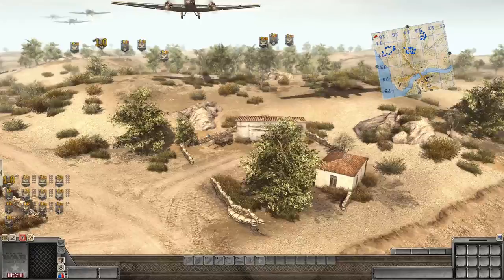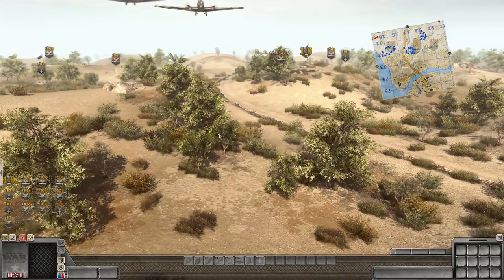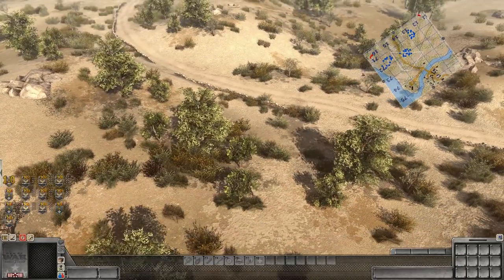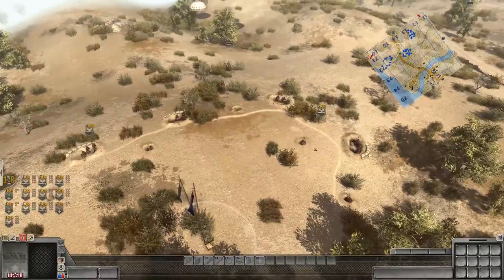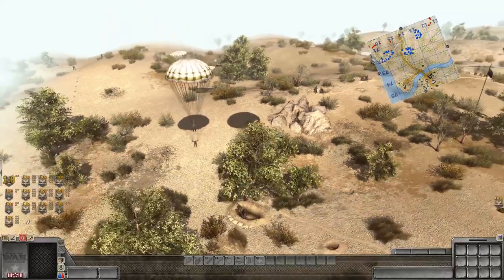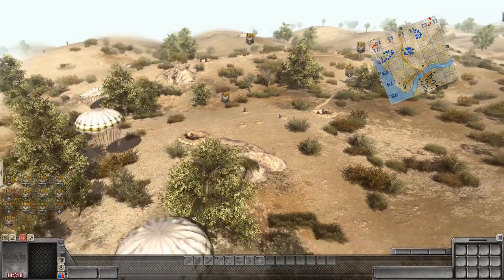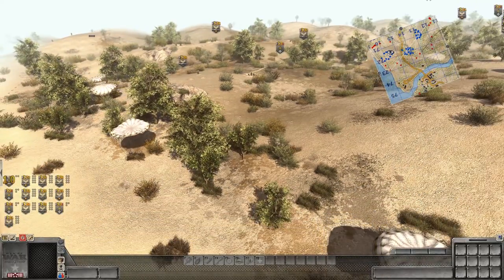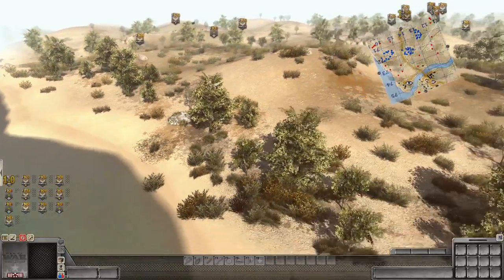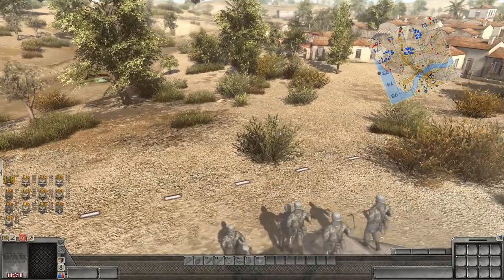Here come the German paratroopers now. Junkers are making their way through to drop paratroopers all around here. Quite a few of them coming out of these aircraft — very nicely done from the mod makers. ANZAC forces are already lighting them up, firing on them as they're approaching the ground. Lewis gun lighting them up as well. It looks like the Germans are tasked with taking that roadway, trying to secure either side of it, with reinforcements now hitting the ground.